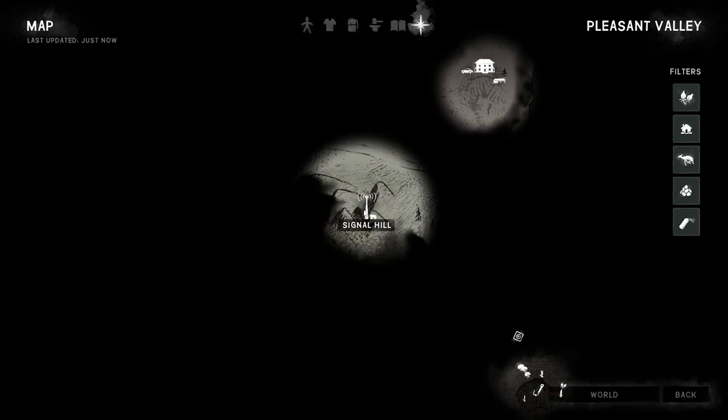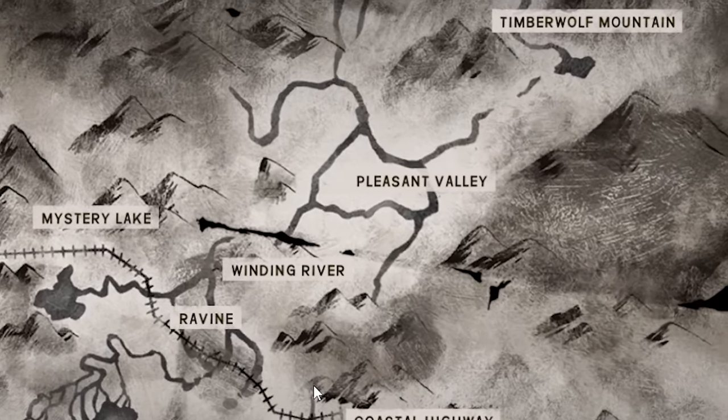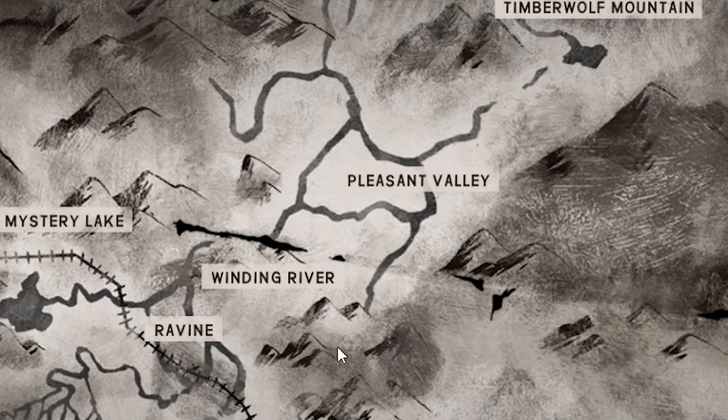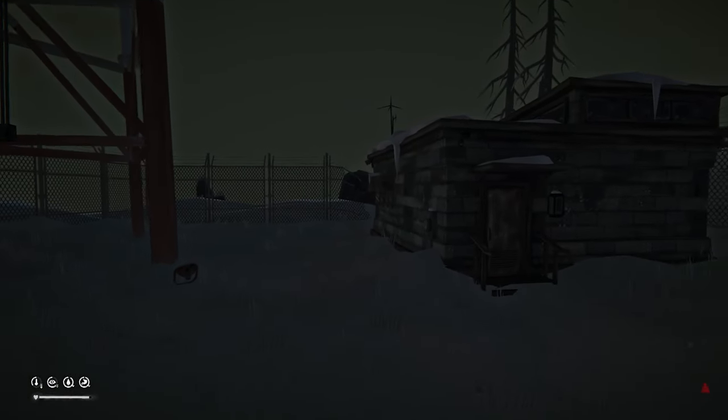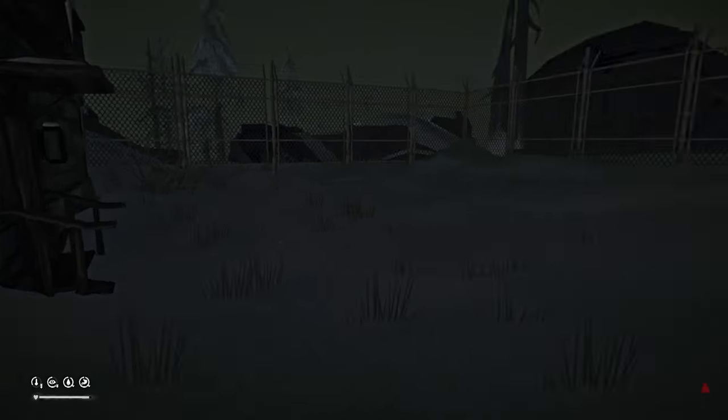Hello and welcome survivors to the radio control hut underneath the radio tower up on Signal Hill in the Pleasant Valley region of Grapear Island in The Long Dark. We are heading to Black Rock right now as promised. If you didn't see the last episode, go watch it — there's a playlist in the description box below this video.